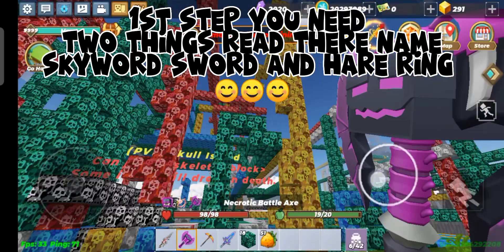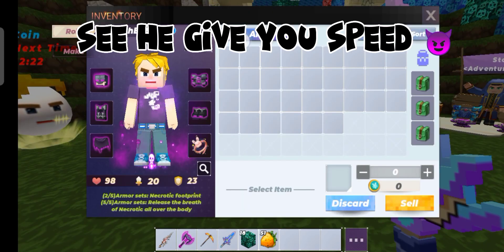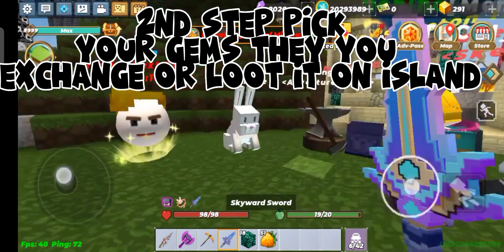First step: you need two things — read their names: Skyward Sword and Hair Ring. See, they give you speed. Second step: pick your gems, then use exchange or loot them on the island.